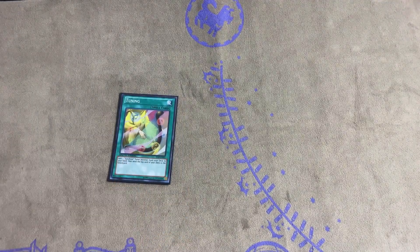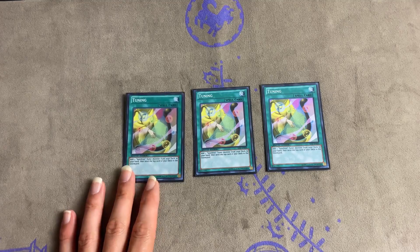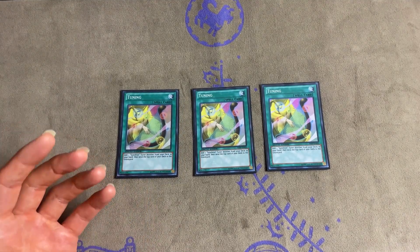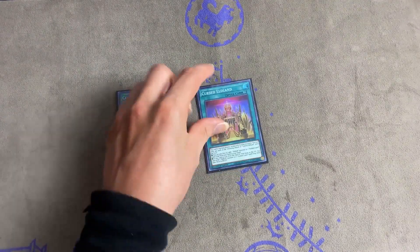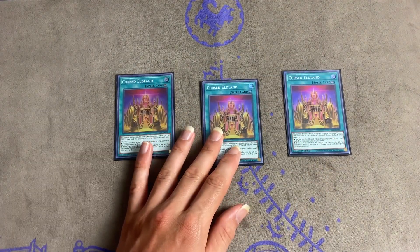Alright, now we're onto our spells. We got three Tunings — this is a must in the deck. Jet Synchron is just a one-card full-advantage engine, and Tuning enables that to happen, plus potentially milling a Golden Lord card.